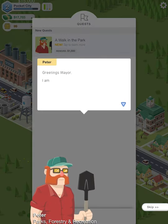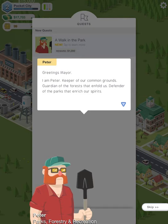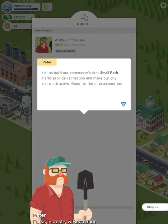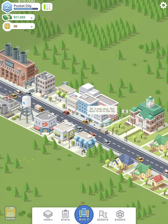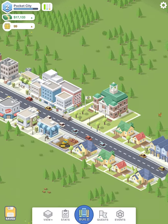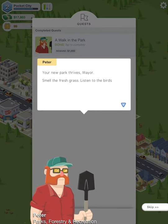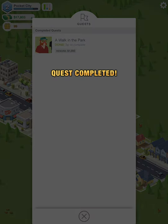Next quest: 'Walk in the Park.' A character named Peter introduces himself as the keeper of the common grounds, guardian of the forest, defender of the park. He asks us to build the community's first small park to provide recreation and make the city more attractive — good for the environment too. Let's find that under leisure — there it is, a small park. We have a space for it right there. Quest completed: 'Your new park thrives Mayor, smell the fresh grass, listen to the birds chirping. Truly sublime.' There's our 1,000 XP reward.